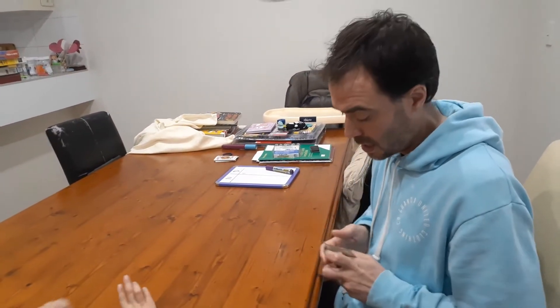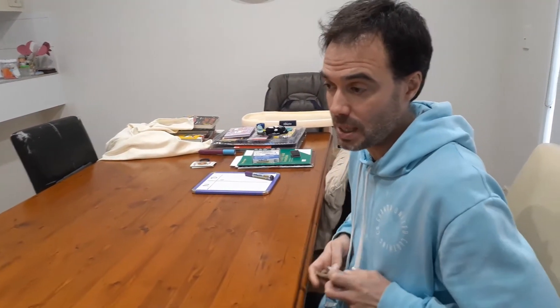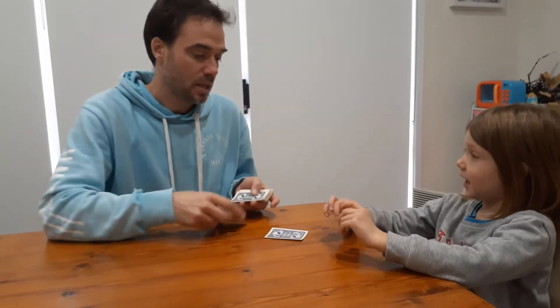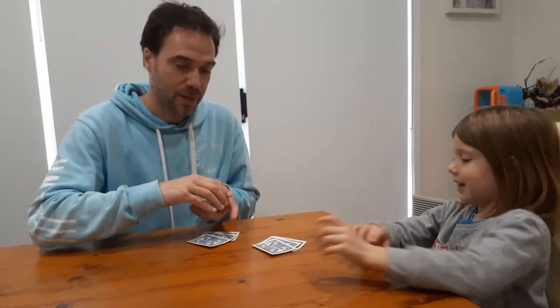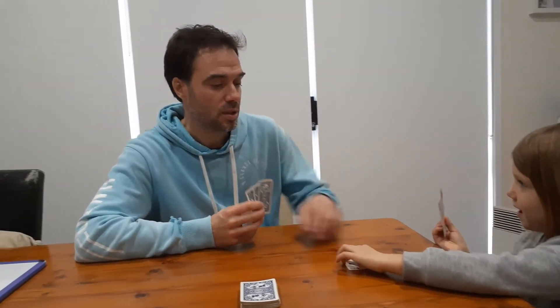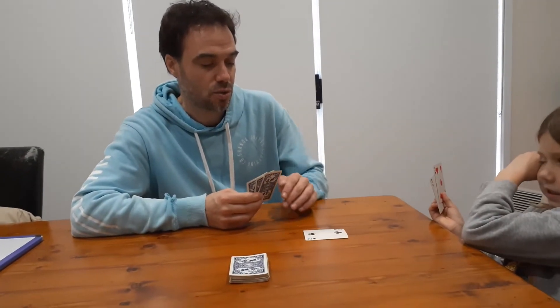Every time you play you can change what the poison numbers are. So Nash, this time the poison numbers are going to be any numbers that are multiples of five. Do you remember what multiples are? Five, ten, fifteen, twenty, twenty-five — got it. You could choose the poison numbers for next time. Remember: don't show me, we're trying to avoid the poison numbers.